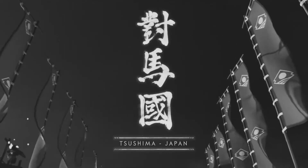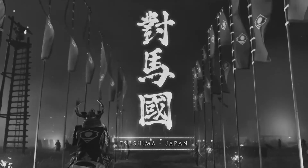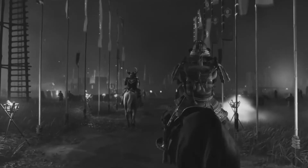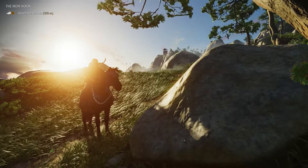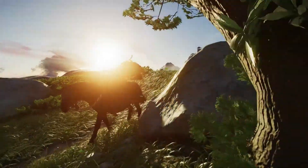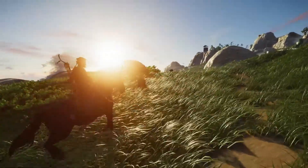Before starting Ghost of Tsushima I got myself in the right headspace by re-watching Akira Kurosawa's cinematic masterpiece Seven Samurai. The movie and other works by Kurosawa must have been a huge influence on the game, to the extent where there's an entire aesthetic mode named after him which gives the entire experience a cinematic black and white look reminiscent of his movies. Despite loving Kurosawa's work and the aesthetic, I just couldn't bring myself to play Kurosawa mode and deprive myself of the gorgeous colour that permeates the world. Maybe on my second PS5 playthrough, but not now.